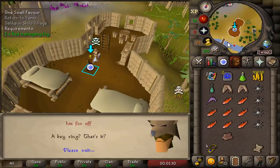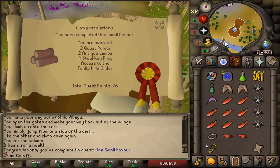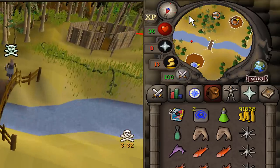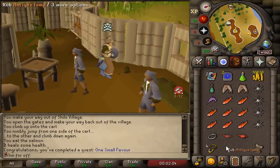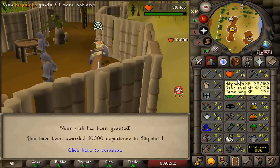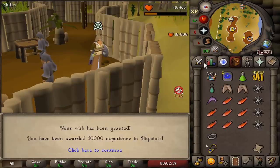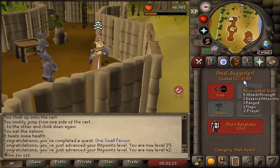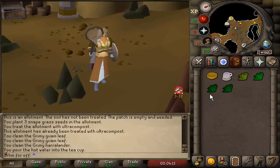We got the kill — a lot of world hopping and logging. One Small Favor has been completed. This is a very important quest because we're going to get 10k experience in hit points, giving us 39 hit points, and another 10k experience giving us 42 hit points. Almost 19 combat. We can still get one-hit by both the dark bow and the dragon warhammer, but we're much safer now.